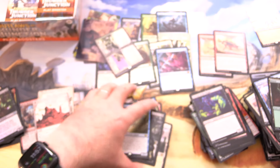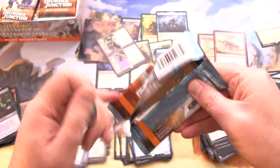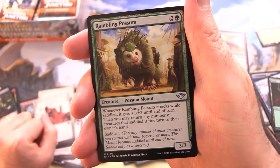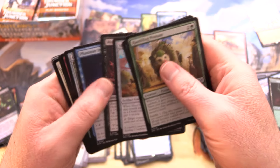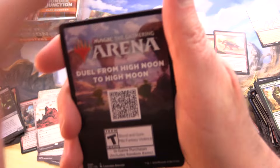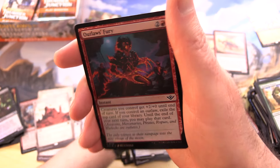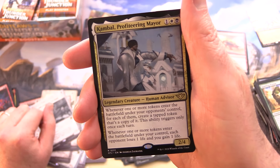And a Rambling Possum — what the heck? If you're not in North America you might think that looks more like a giant rat. Literally, we've had possums roaming through our yard — they look like giant white rats. We've got Abraided Bluffs, Foil Outlaw's Fury, Unlicensed Hearse, and Kambal Profiteering Mare.